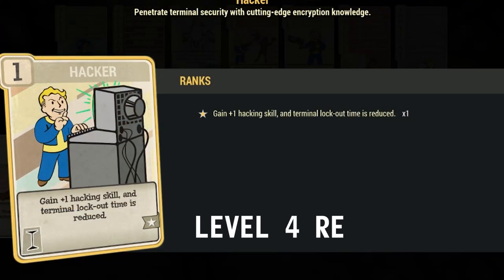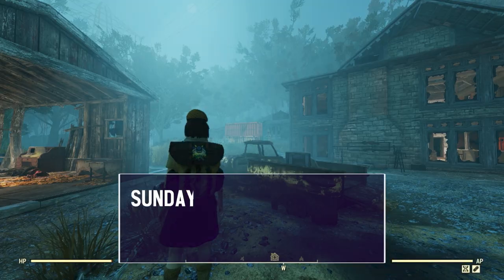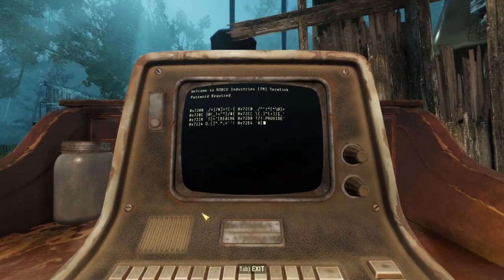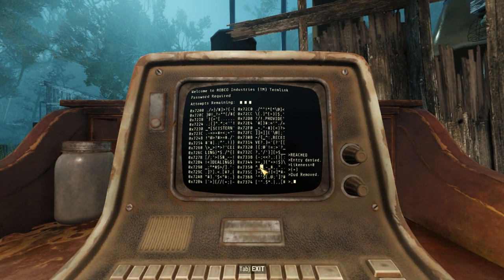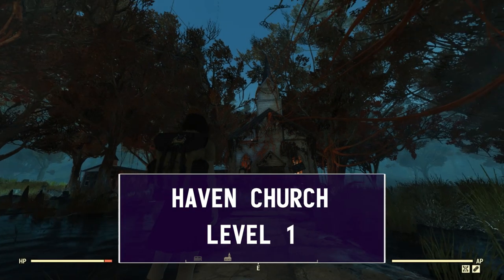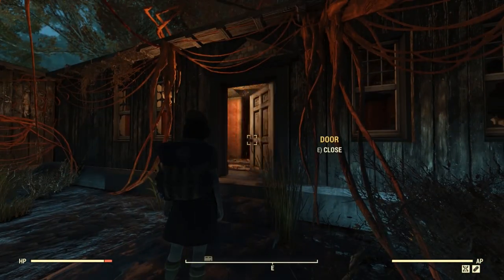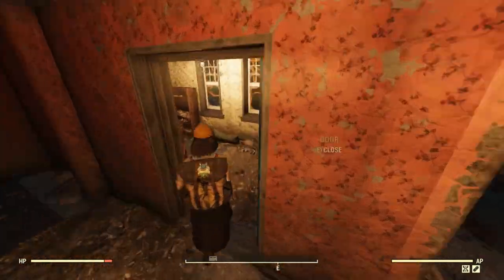Level 1 terminals — we need 1 hacker perk card. All of these places are mostly in the Mire region, starting with Sunday Brothers Cabin. There are random enemies here; the terminal is in the workshop outside. Haven Church has leveled enemies, mostly scorched or ghouls. You want to go through the side door and into the office with the blue door.